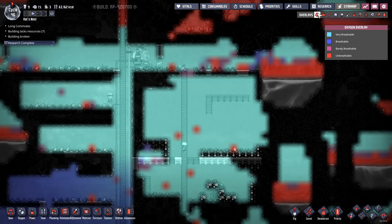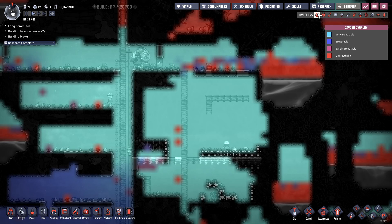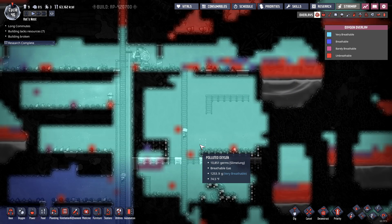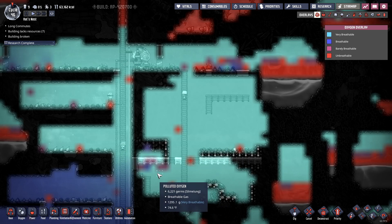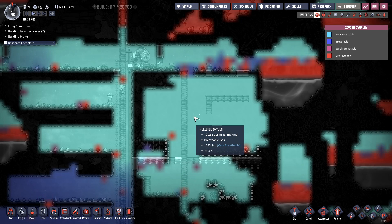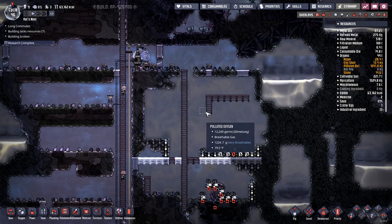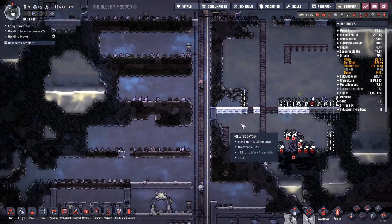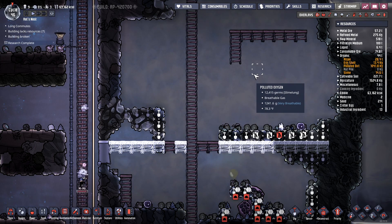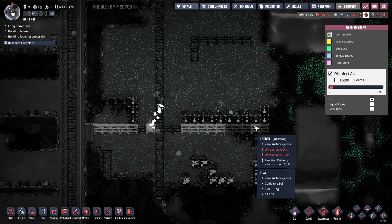It may be just about time. Why does this not show polluted oxygen here? It's all polluted oxygen but it's showing as completely breathable. I guess there's enough oxygen in it — it's still completely breathable, it just makes you sick. Gotcha. There are tons of slime lung in that — I guess I gotta put a bunch of deodorizers in here.